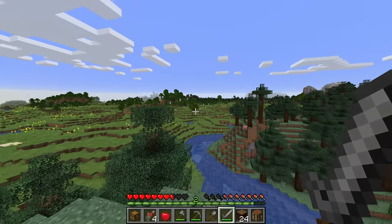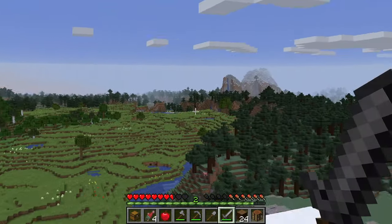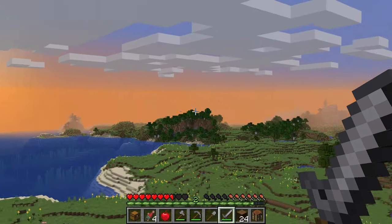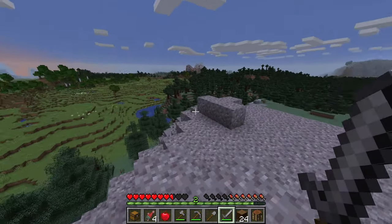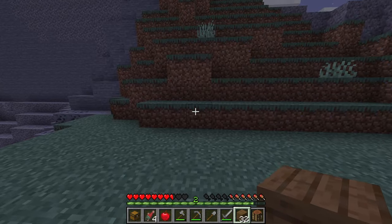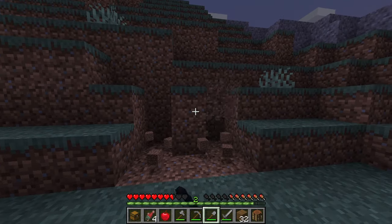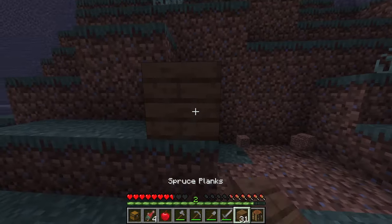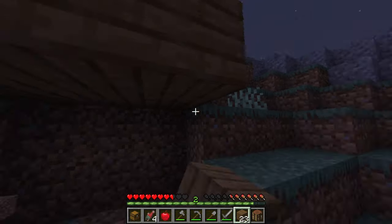I increased my render distance here to the max value, but it looks like we aren't lucky this time — I don't see any villages in the distance, and the sun is setting anyway. So let's talk about a temporary shelter. Since the sun is setting, we need to build one to survive the night. We did gather some wood and could build with that. Building it into the side of a mountain will save materials and ensure no monsters lurk behind it.